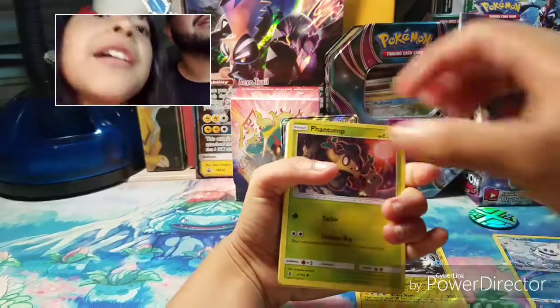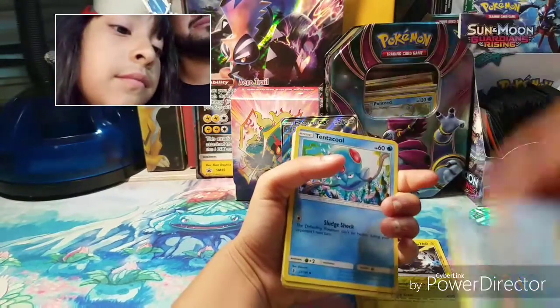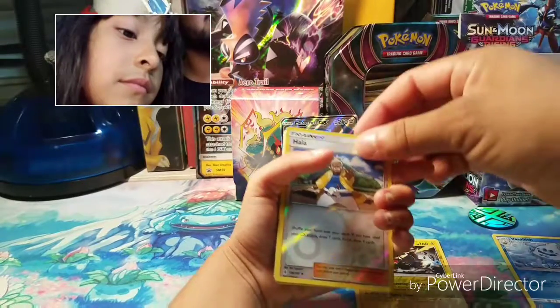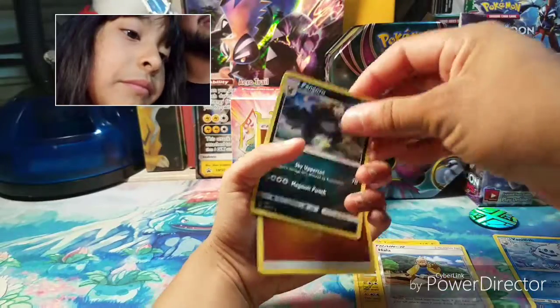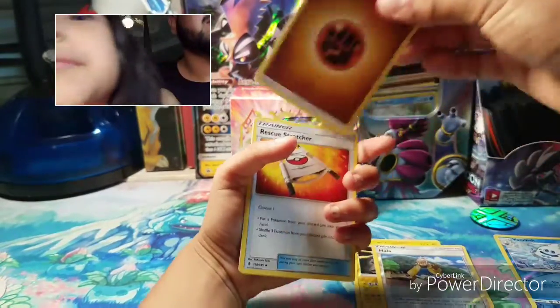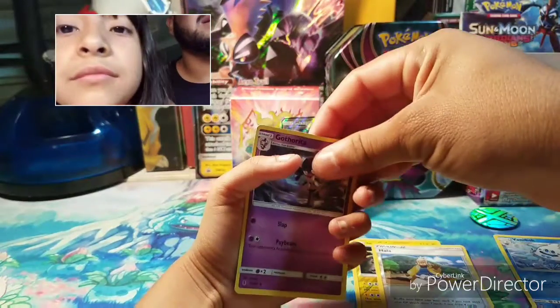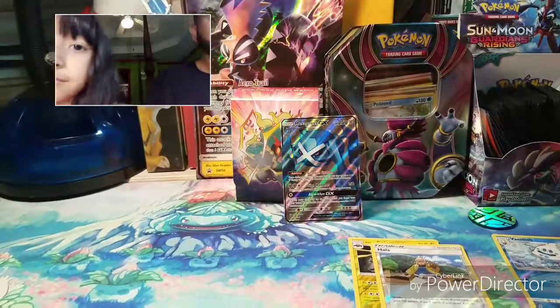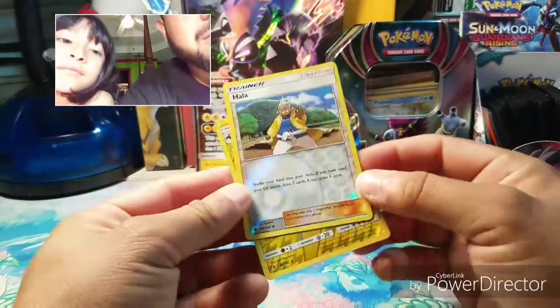Pokey Girl's second pack has a Stufful, Phantump, Helioptile, Beldum, Tentacruel — oh that's a nice card — a reverse Holo, Pangoro, fighting energy, Rescue Stretcher, Komala, and a Gatorade... so out of those three packs we got some good pulls!